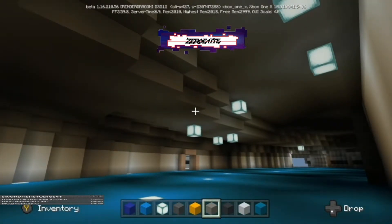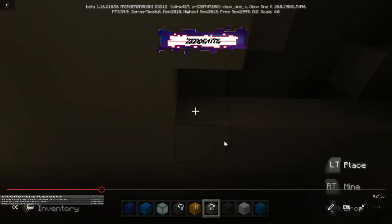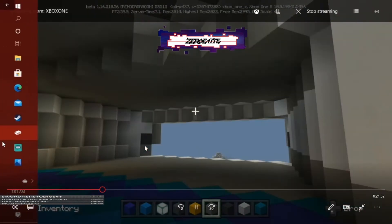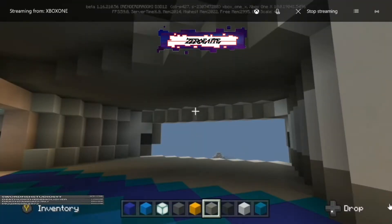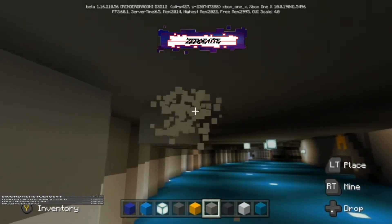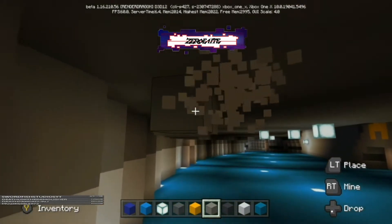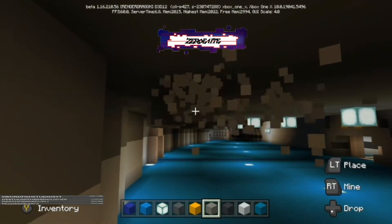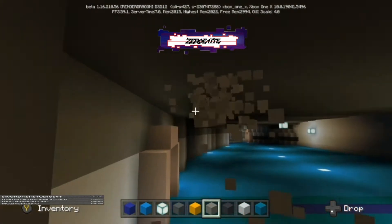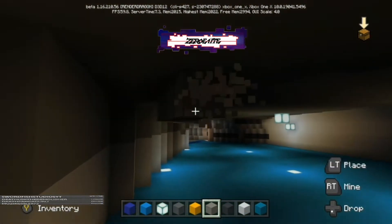That looks so much cleaner just by doing that and filling all that in. Still have to do this back portion here. I skipped ahead to when I filled all of that in, so just keep going and fill all that in. Once you do, pick up with me and we're going to get rid of this rope access here because we don't need it. We want this whole ceiling on this back end to be completely flat.